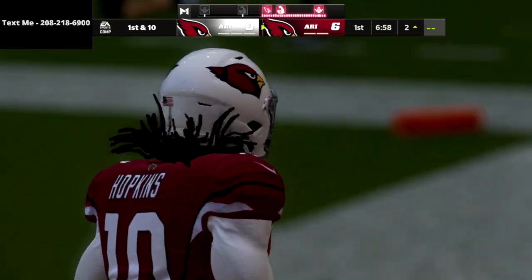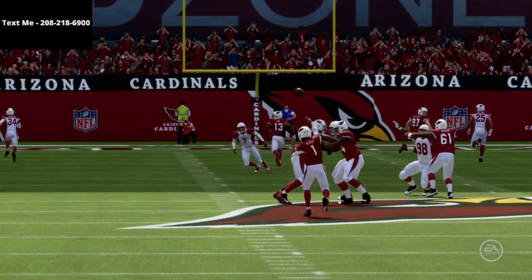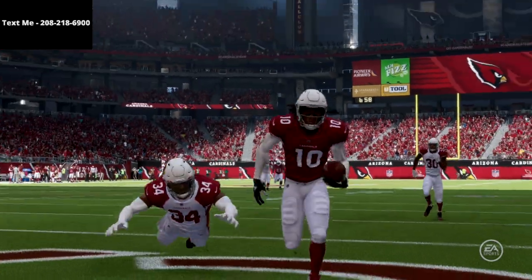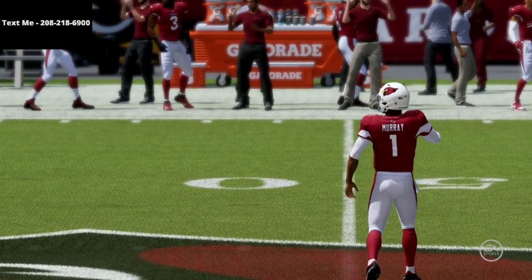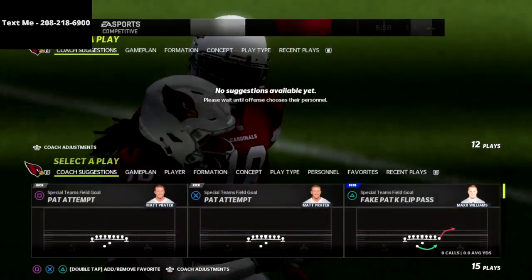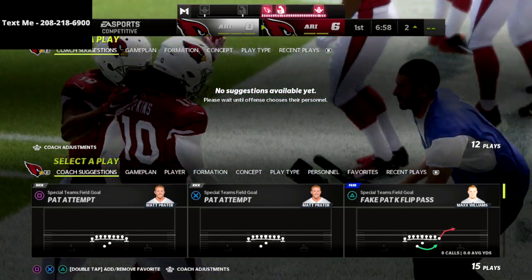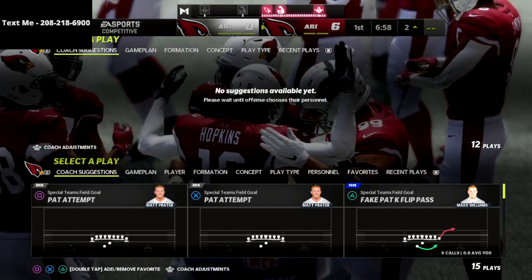Those are two concepts I like to use whenever someone is running Cover 2 at a high level, because the deep half zones this year will not be able to get out on these outside streaks. This will open up everything else, because now they're going to have to shift back into a Cover 3 or Cover 4 defense — which has a ton of problems this year. This is the easiest and most effective way to combat an opponent running Tampa 2 with 30-yard cloud flats.